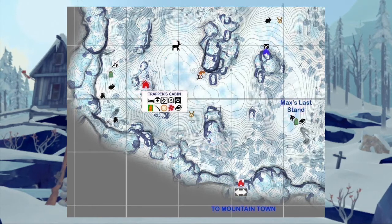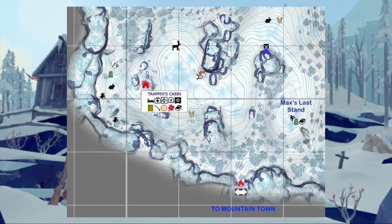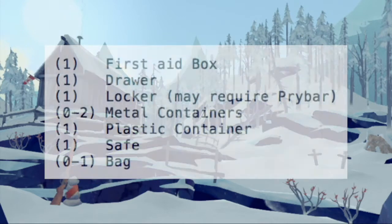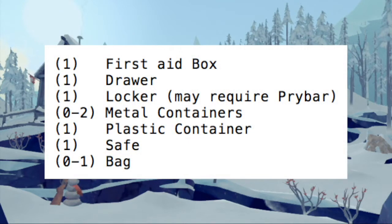The interior of Trapper's Homestead is filled with valuable supplies. It contains a bed, a wood stove, a workbench, and many containers, including a safe. Here's a list of those containers, although not all of them generate on every run: first aid box, drawer, locker, none to two metal containers (usually at least one under the bed), plastic container, a safe. Sometimes the backpack that appears on the chair does not generate.